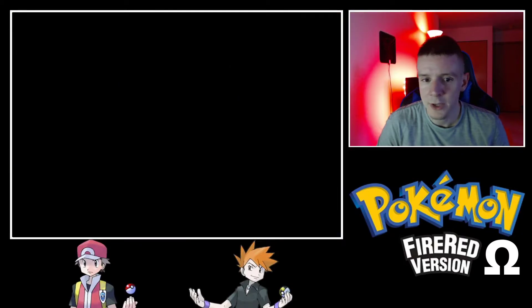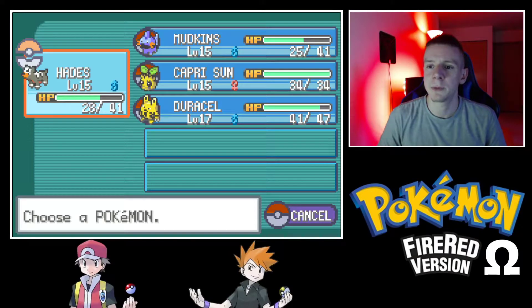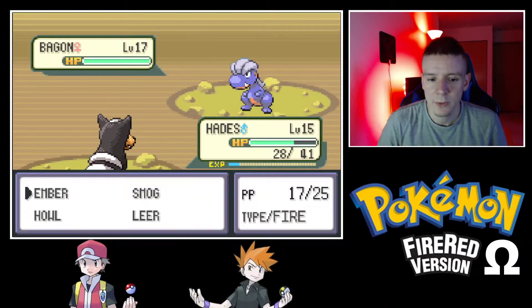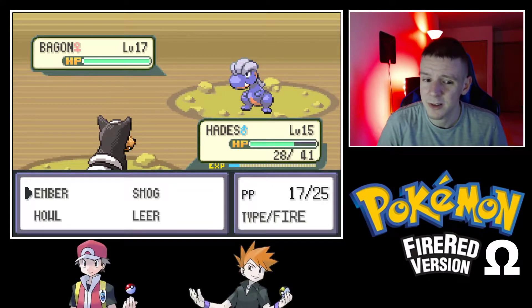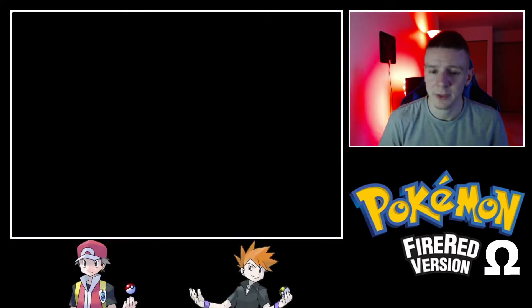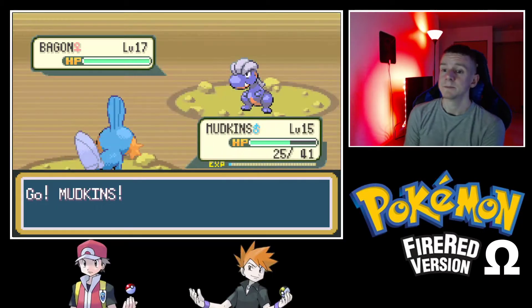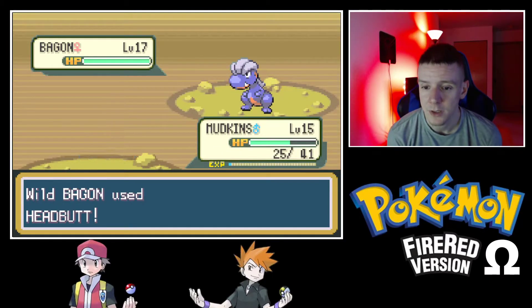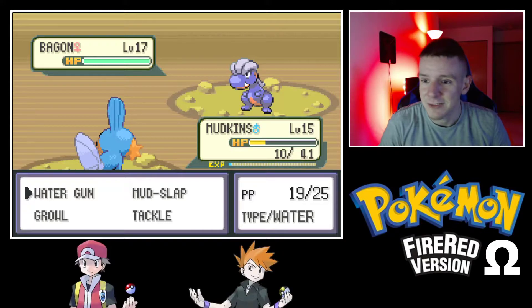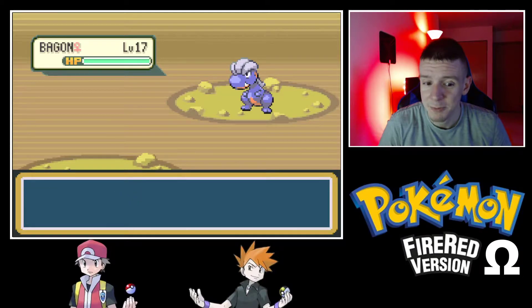Yes! Let's try to catch it. The best way would be to weaken it. If we score a burn with Hades we might ruin our chances of catching it, so using Mud Slap with Mudkip might be the best approach. Oh man, it hits like a truck — I love it. And it knocked out my Mudkip!